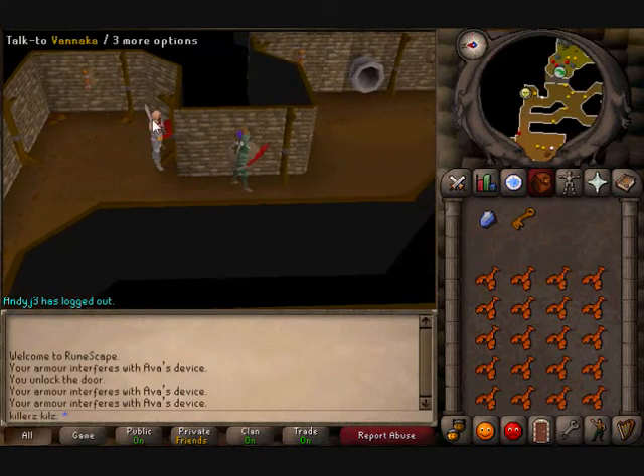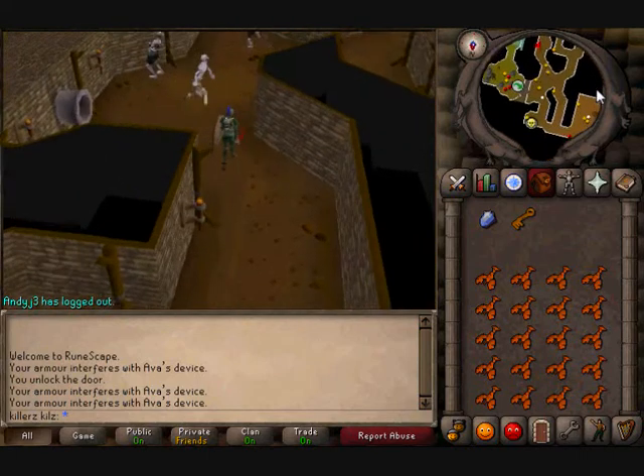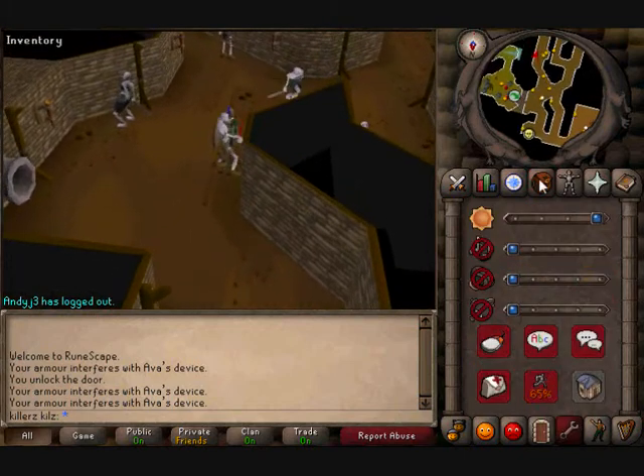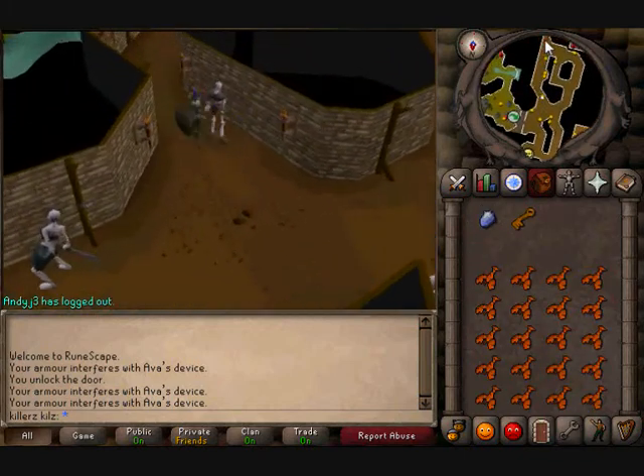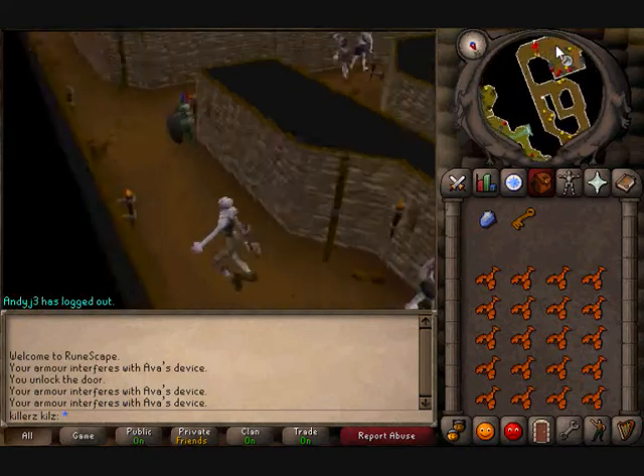I'm just going to run from Vanica to the bank, or the closest bank, to basically show you the route I take. So I run south towards the hill giants and here come some gates which you'll have to open.